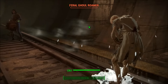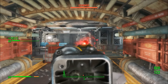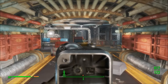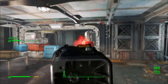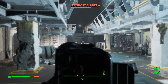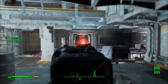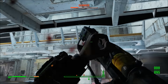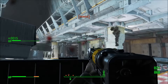Now moving on to the Righteous Authority. The special effect of this gun is that critical shots deal double damage and the critical meter fills 15% faster. Overall this gun is really nice — it definitely packs a punch especially early on. I'd recommend getting it early on just because of how much damage it deals and how easy it is to get. The quest is pretty easy to do early in the game — I did it at around level 10 — so it shouldn't be a problem getting this gun at a low level.